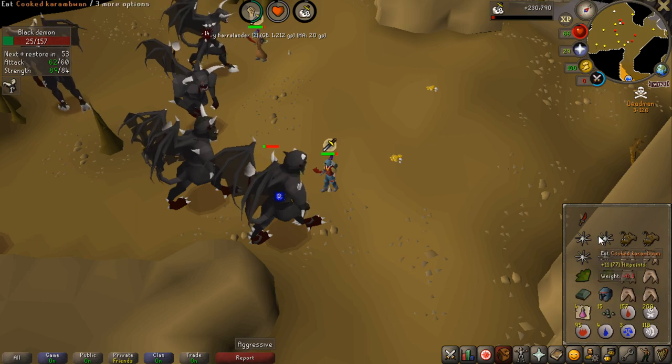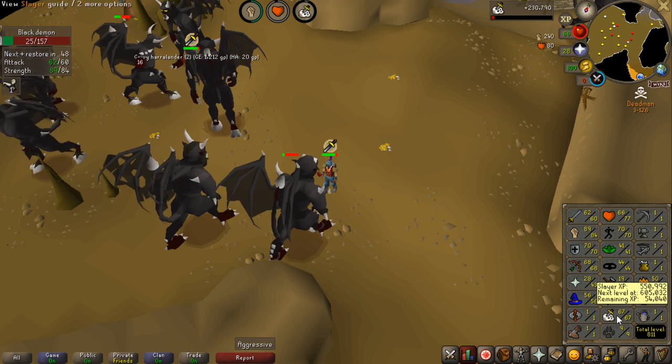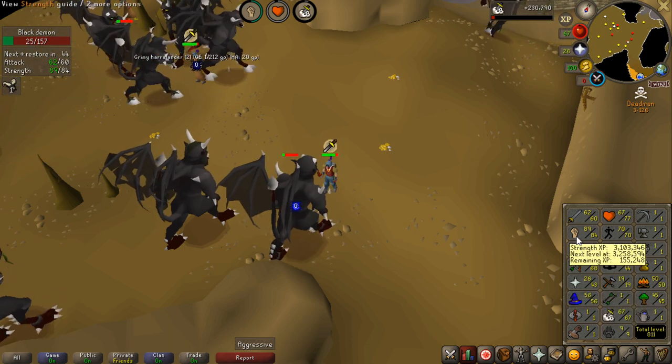Another rune, Medhelm, some Ranarrs - really nice for prayer potions. My current stats are now 67 Slayer, so getting closer to gargoyles, and 84 Strength.